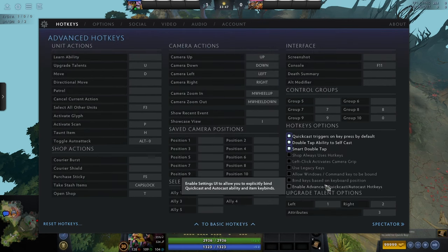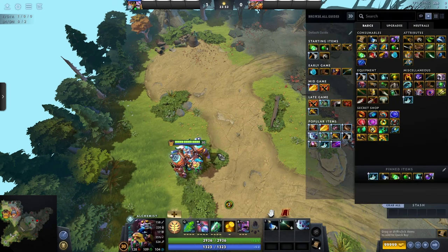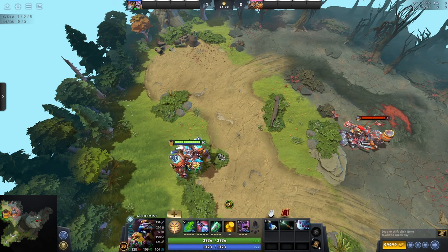Next is open shop. Instead of clicking at the bottom right on the money, you can press T and it will bring up the shop. Very important — it's not strictly needed, but I think it's very helpful in terms of learning the game faster and doing things faster. If you want to build from beginner to intermediate, I'd recommend having this as a hotkey. If you're really struggling for hotkeys, put it on something a bit further away that you can still reach easily.